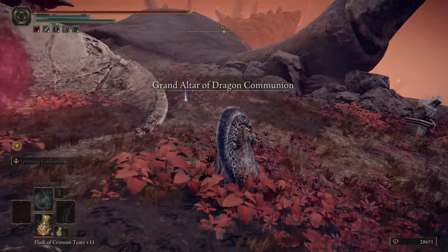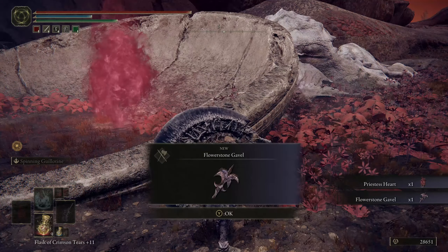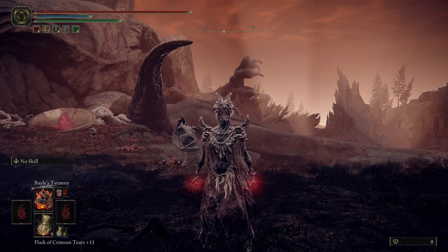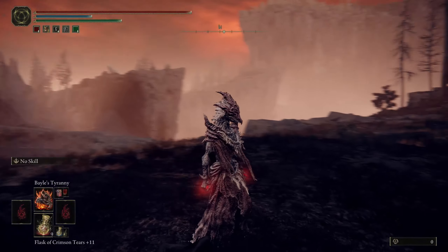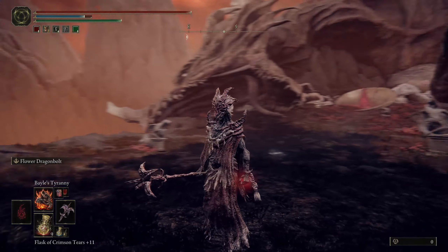After you get the armor, return to the Altar of Dragon Communion. You'll notice that the NPC is gone, and in her stead you get the item to transform and a new weapon. The Priestess Heart has a really awesome background from a lore standpoint, and it makes you look like the NPC you did the quest chain for. She also gives you a strength-arcane weapon — this thing is pretty cool because it does pseudo-ancient magic. When you use the weapon art, it gives you the ability to do some cool lightning. It's decently strong as well.